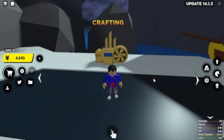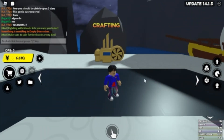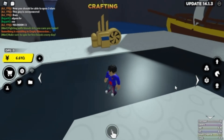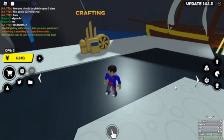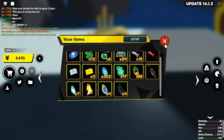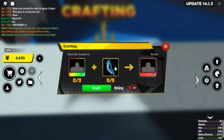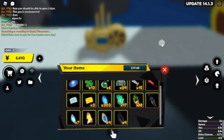There are two things you can use these shards for in this game. The first one is more common to newer or more inexperienced players, which is crafting. What you need is obviously the shards I just showed — these are the Empty Dimension shards, they look like a sword, obviously with that ore like every other shard.